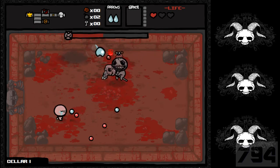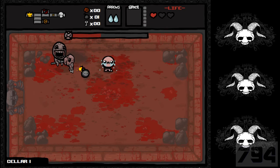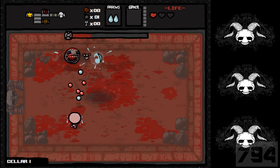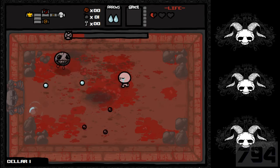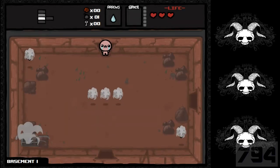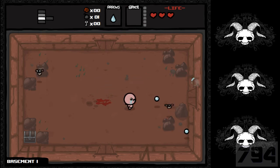A big fly that shoots multiple things — oh, there's a new enemy. You're making me waste two bombs — I hate you. I only have half a heart left, I better beat him. God, are you kidding me? Damn it. I'm in the basement again. Why aren't I in the cellar? That's not fair — is the cellar random or something?